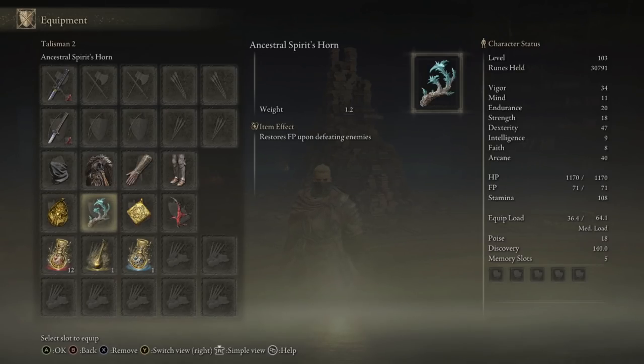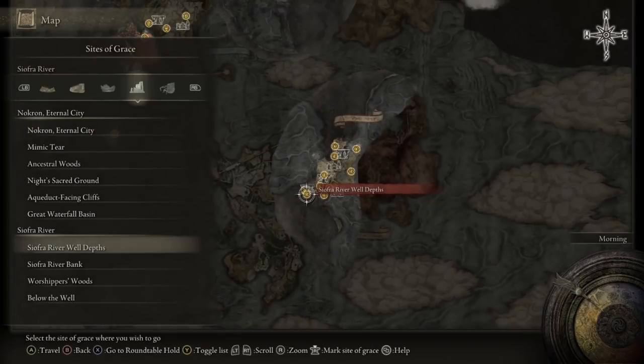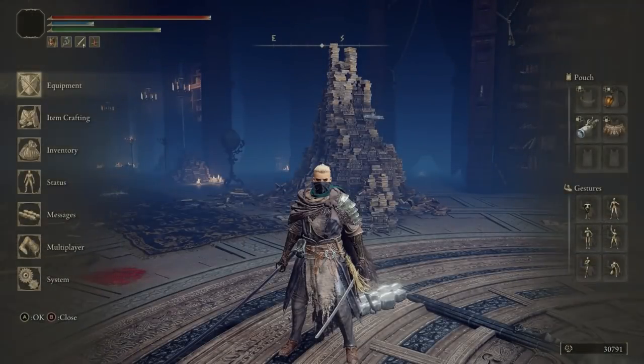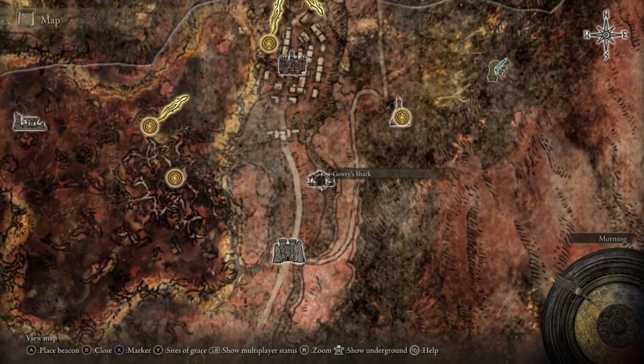The Ancestral Spirit's Horn comes from the Ancestral Spirit boss, fought underground in Siofra River. You have to go down there, do the quest where you light all the pillars, and then you can fight the boss. The Prosthesis Wearer Heirloom is in Caelid — you have to follow an entire questline to get it. I'll show you where to find the NPC who gives you the quest.